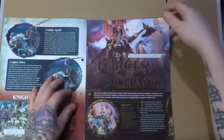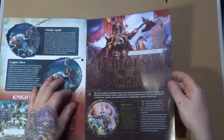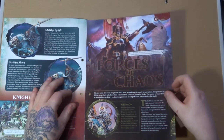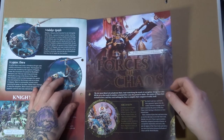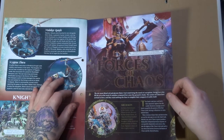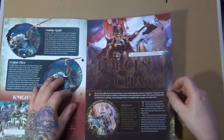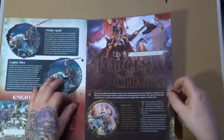So here we have the first of our Chaos part — forces of chaos. The sky turns blood red and gloomy black, foul wings bring the stench of corruption. Savage war cries fill the air as the tread of countless armoured feet cause the ground to shake. The armies of Chaos have arrived in force and they want nothing else than to complete their conquest of reality itself.